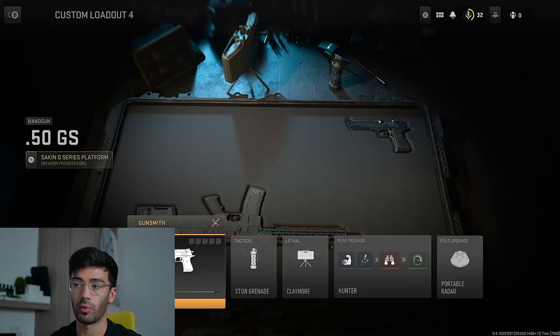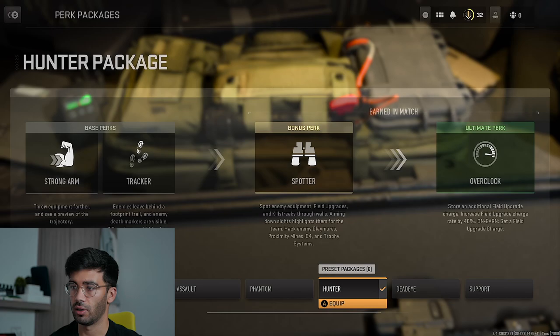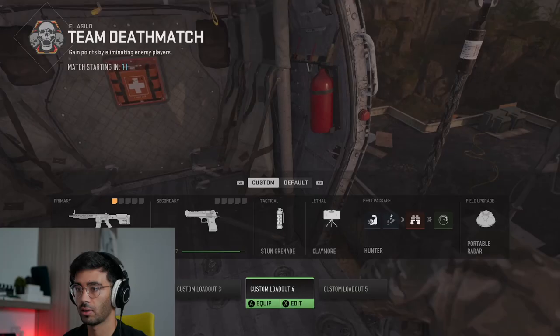Hey guys, it's me Leo back again with another video. This video we're actually going to be playing some Modern Warfare 2 because I want to. I've decided in this game I'm going to be trying out a game with just a pistol, so I'm using the 50 cal GS which looks a bit like a desert eagle. We're going to be trying this out in a game of TDM, seeing how it performs and if it's a viable option just to run around with a pistol. I'm rocking the Hunter package so I've got tracker and spotter.